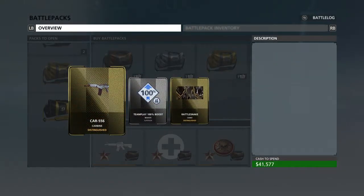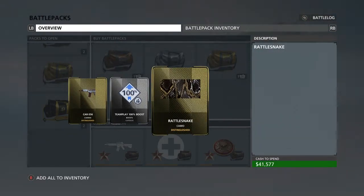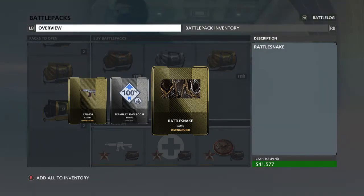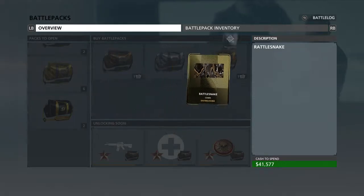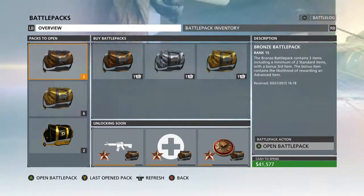Opening the Suppression pack — we got the CAR 556, which is a good gun. It looks like a submachine gun but it's actually an assault rifle. Then we got another boost and the rattlesnake camo. I actually use the rattlesnake camo on my shotguns, so that's great.